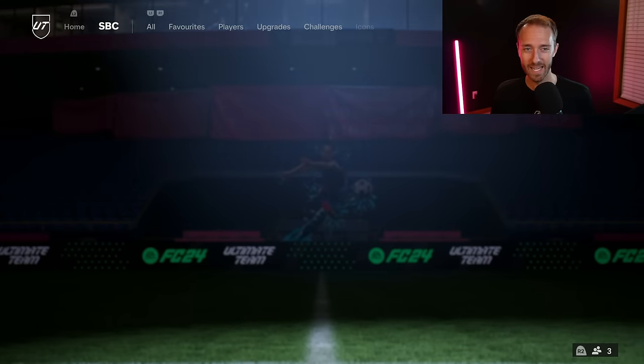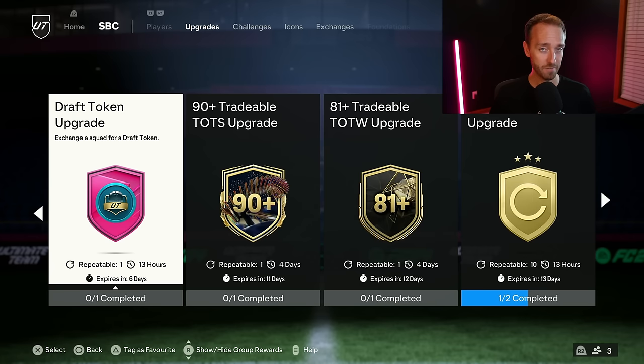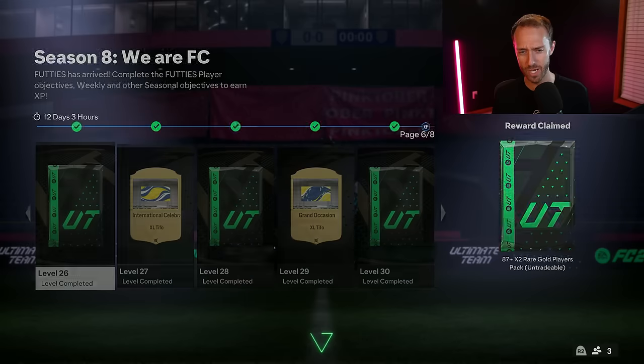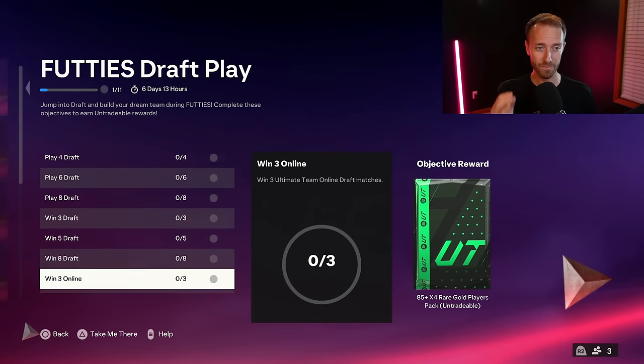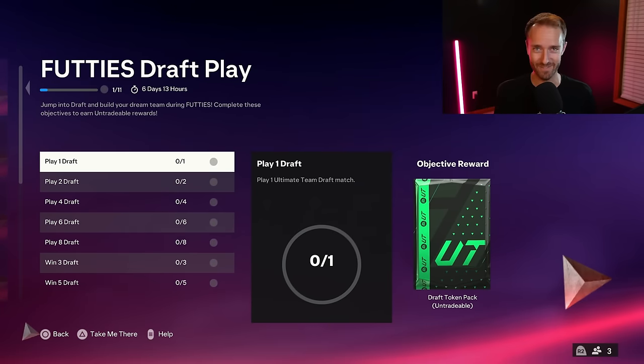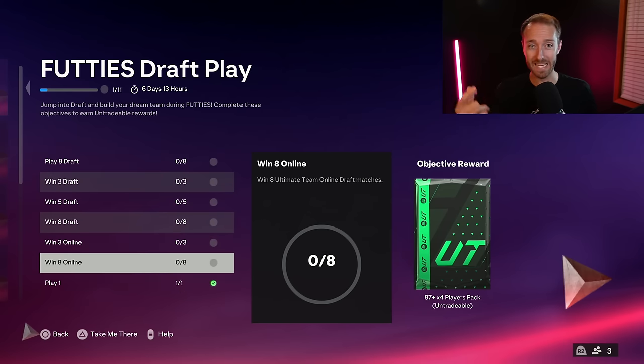Also yesterday, we had a cheeky upgrade SBC called the Draft Token Upgrade. You might not even care about this, but it actually kind of matters. The Footies draft objective is getting us to play draft again, and honestly it's not that hard. You have one week to play eight matches in draft and to win eight online, which is pretty easy because we'll all get at least one draft entry per day via that Draft Token Upgrade.